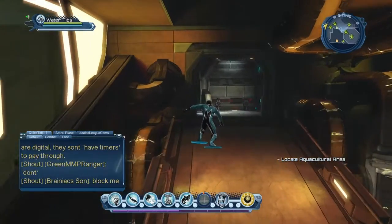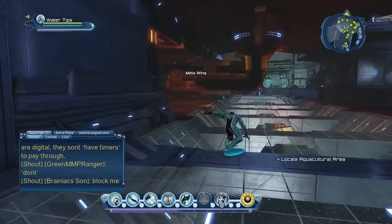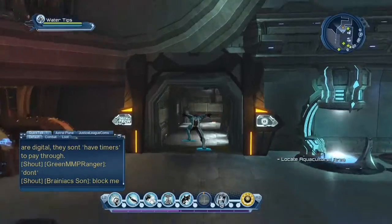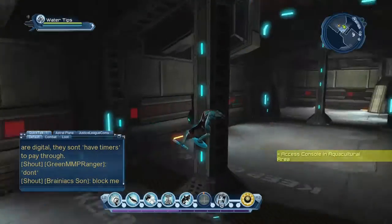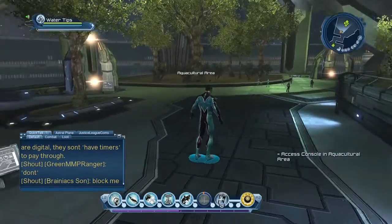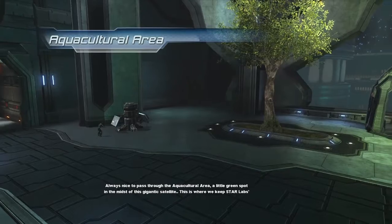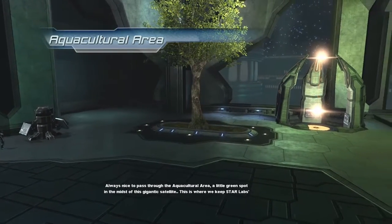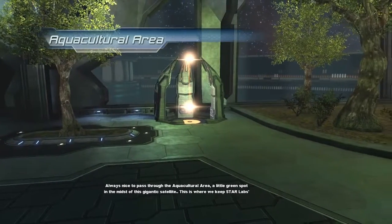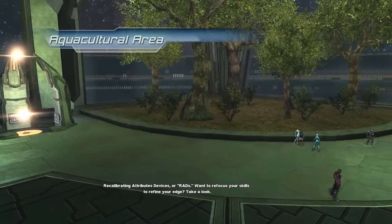Head back out here and make a quick left to get to the equilateral area. As you can see, it's kind of like a green forest-type terrain - kind of neat. Go over here to this terminal and access it. Always nice to pass through the aquacultural area - a little green spot in the midst of this gigantic satellite. This is where Star Labs keeps their recalibrating attributes devices, or RADs. If you want to refocus your skills and refine your edge, take a look.